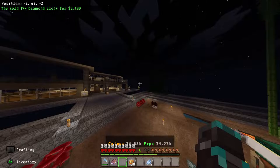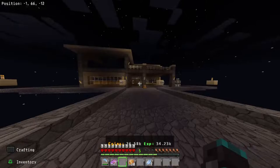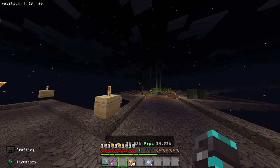The diamond blocks are gone and at the top left you can see I sold 19 diamond blocks for 3,420. This is a good way of farming for money. If you let your generator fill up well, you can sell 64 diamond blocks — a full stack — for 11,580.